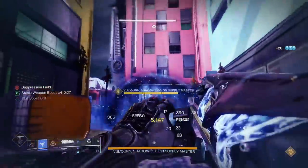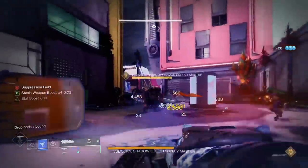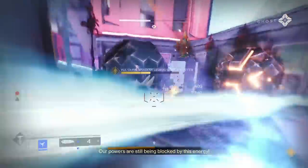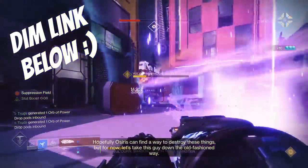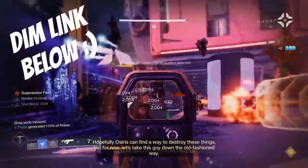This isn't going to be meta by any stretch of the imagination, but it has extreme utility — from huge add clearing by shooting stasis crystals all the way up to decent boss damage with all the buffs stacked together on a frozen target. The Destiny Item Manager build link is down below for you to copy, and if you want the perfect stasis weapon to pair with this build, check out the next video to find out which perks you'll be needing.